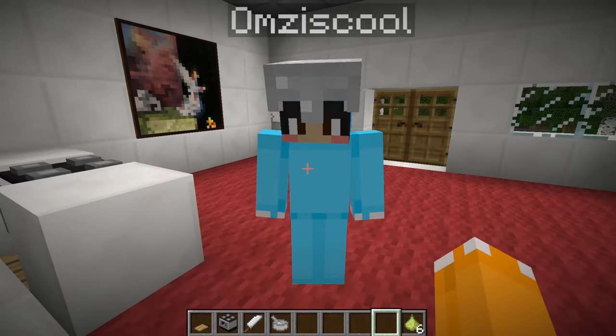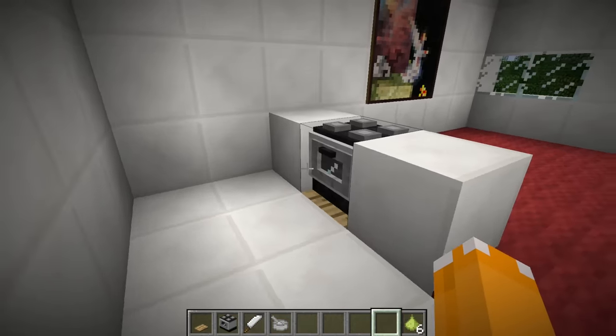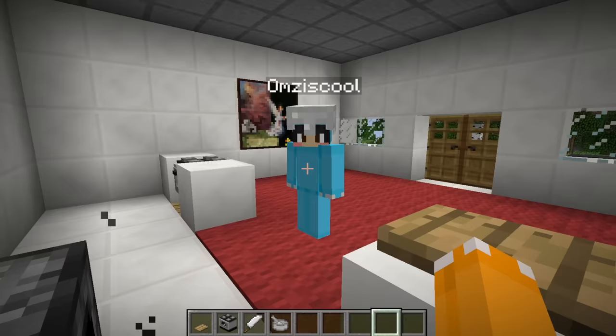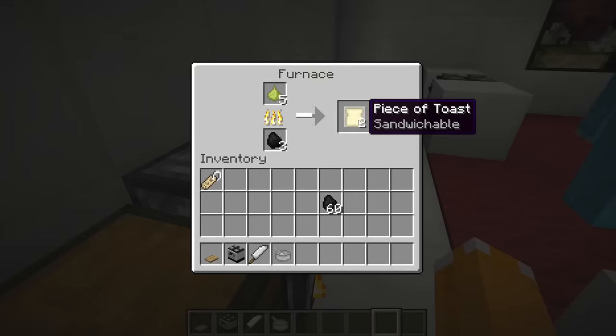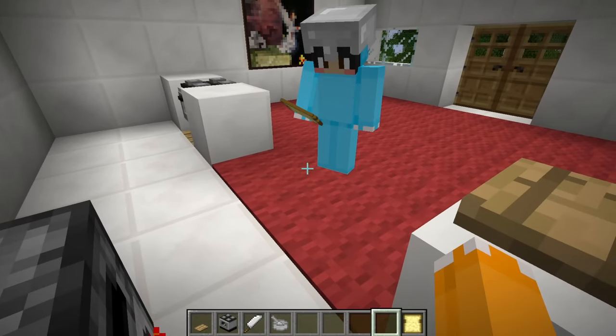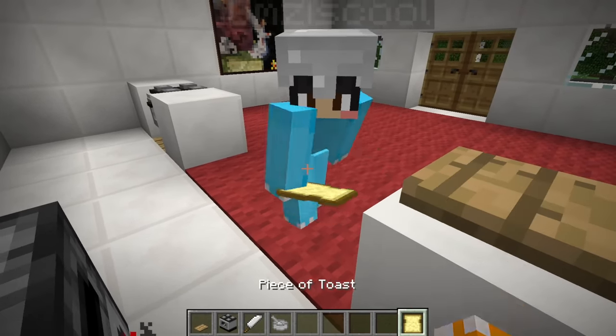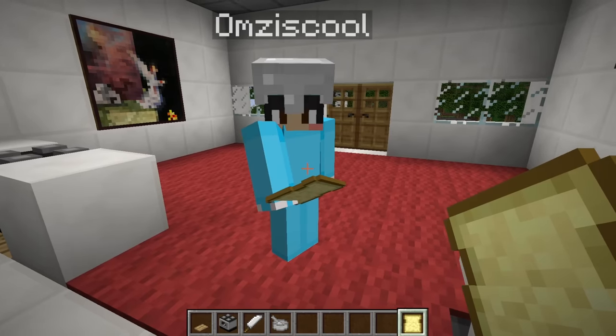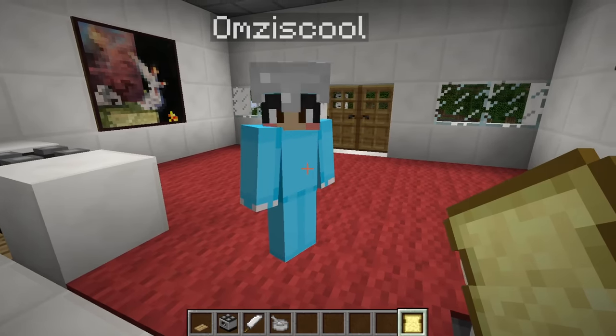We're gonna cook up our flour, and I don't think the oven is the best use for flour. So we're just gonna use a good old furnace for this one. And after we wait a while, it should be done. And yeah, look at that — we got a piece of toast. That is super duper cool. So now we got our first ingredient, Ohms. This is gonna be the base of the sandwich. It's gonna be ginormous.